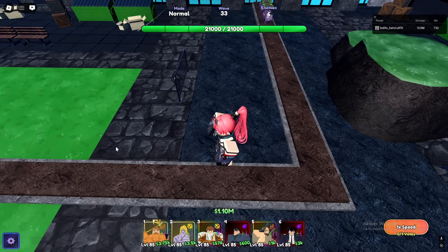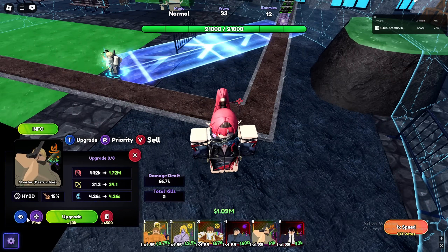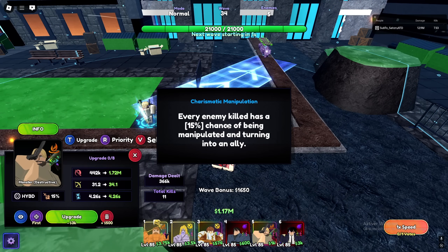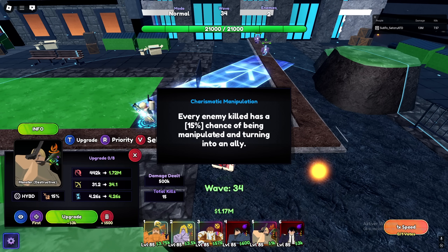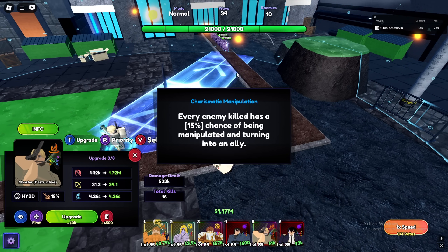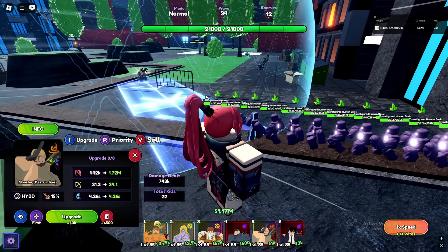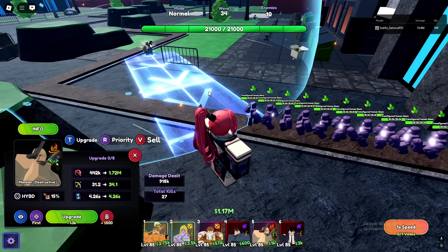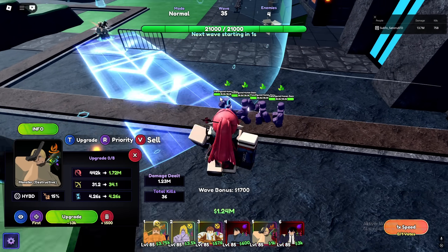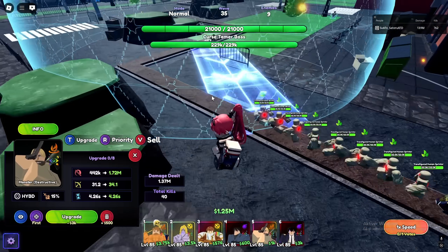Let's check Johan. He starts off by shooting his glock — I was kind of expecting actual bullet effects but we just get a little effect on the gun. He does have a passive: every enemy killed has a 50% chance of being manipulated and turning into an ally. That could be good but he has to kill them first. I'm trying to see if enemies turn around but I'm not seeing anything happen with them turning around or spawning.